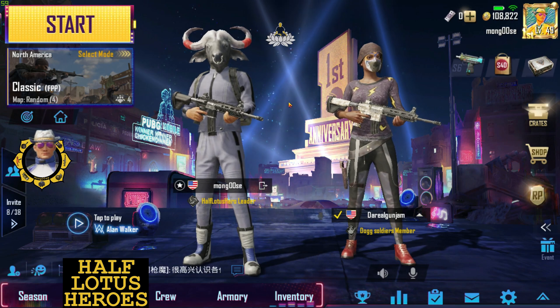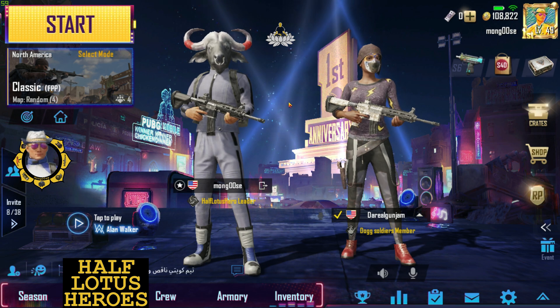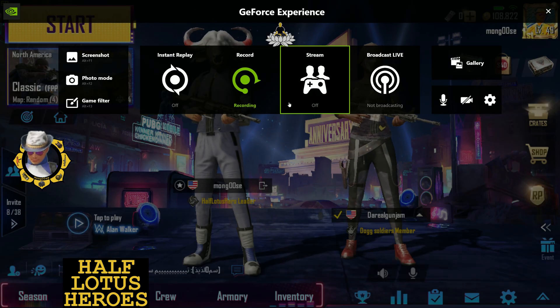What's up? We're just jamming about how do you set up the GeForce Experience? I'm going to just kind of walk through that real quick. So if you hit Alt-Z once you've got the game loaded at full screen, that'll bring up your GeForce Experience.